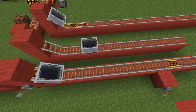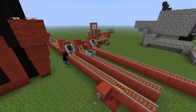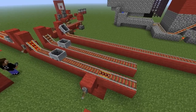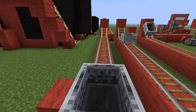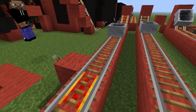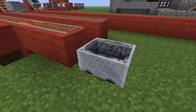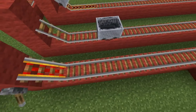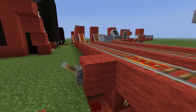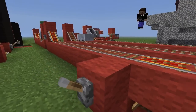Now here's the mine cart on a power track, and as you can see there's a second power track. Let's get it all the way up there — and it's going to stop right there. So we push this back, turn the other one — there we go. See how that works? How far was that? It was nine blocks. So it's kind of interesting that a powered track can push a mine cart nine blocks.